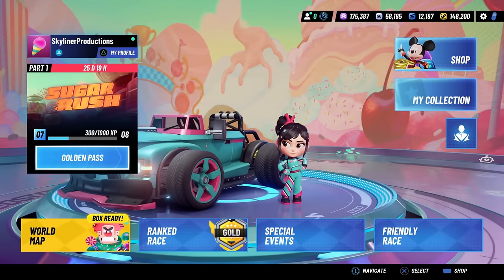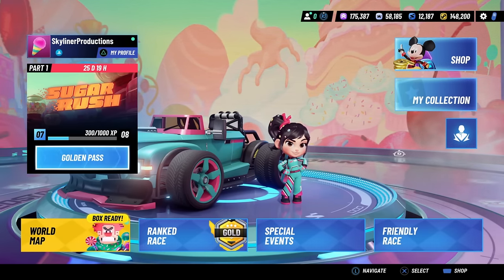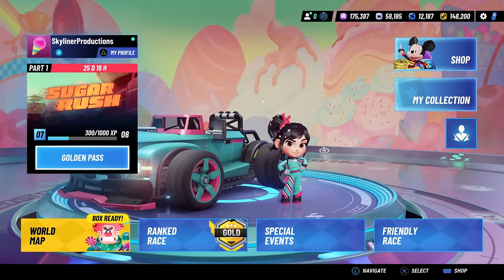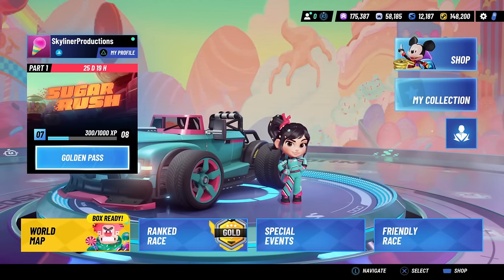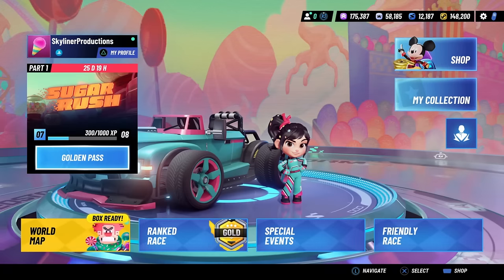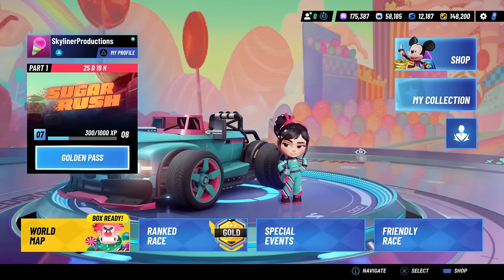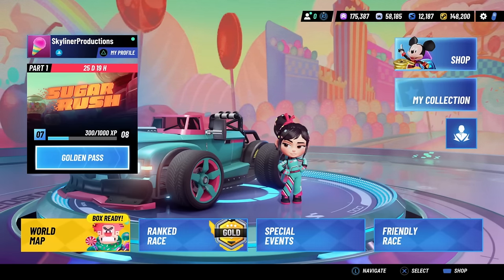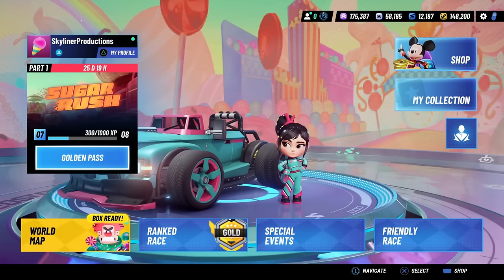It's a very interesting season structure — this season is definitely way different in how we're unlocking all the characters. You're going to have to grind a lot, or spend money, or get really lucky on capsules to unlock Vanellope and Calhoun. Unfortunately, next season one of those options — grinding a lot — is going away, and you'll either have to get super lucky with your two free capsules in each part of the pass or spend money to get the characters. For this season I think it's okay because we can still grind, but next season I think it will become a big problem.